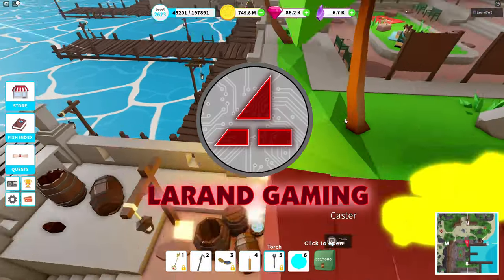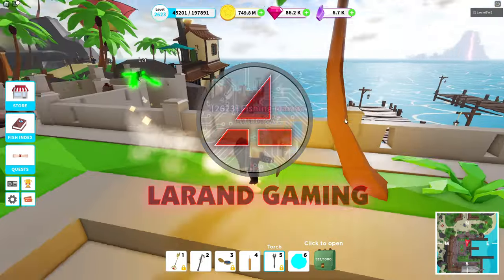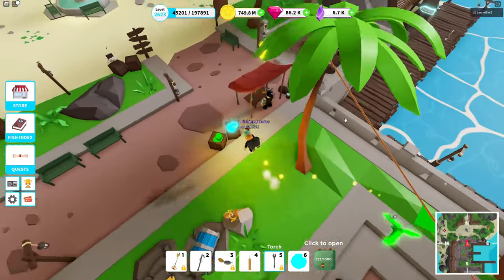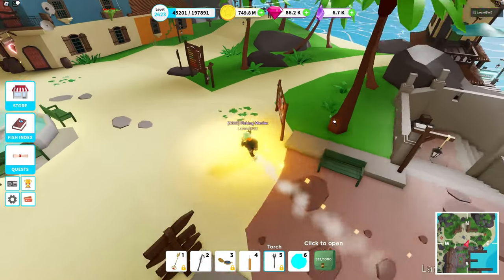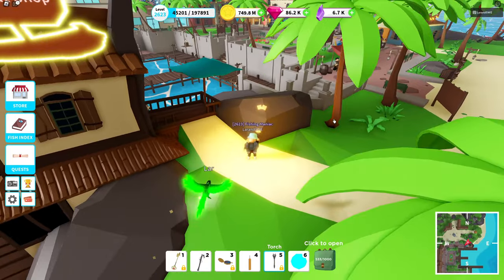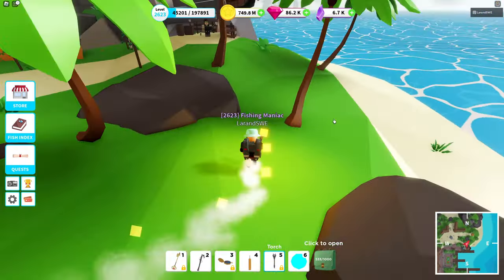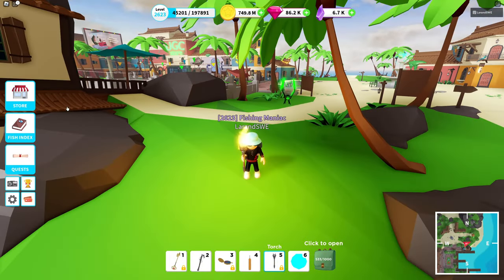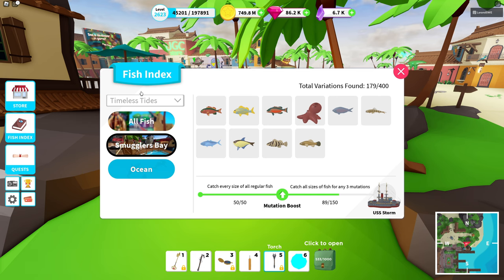Hi and welcome back to Laran Gaming, and if you're new to the channel, welcome. It's been an update today — it's the Enemies of the Deep — and we got the new fish index items from Timeless Tides. Currently we have two index rewards and we're going to take a closer look at the first one: the one in Smugglers Bay. If you go into the fish index and sort on Timeless Tides, you have Smugglers Bay. For the first time you have the mutation boost — we didn't have that before.